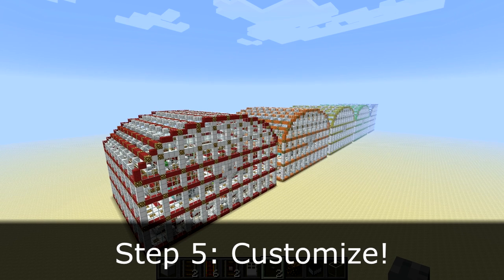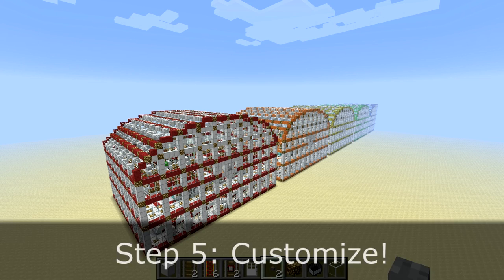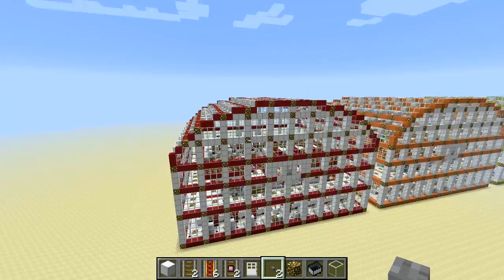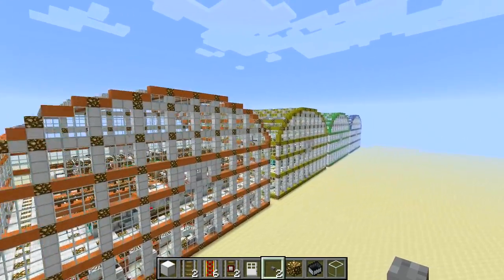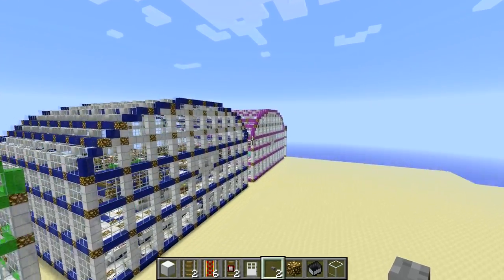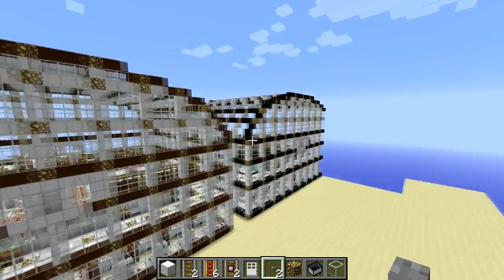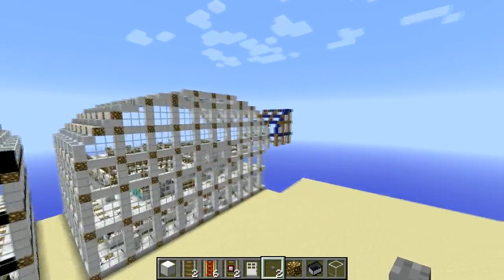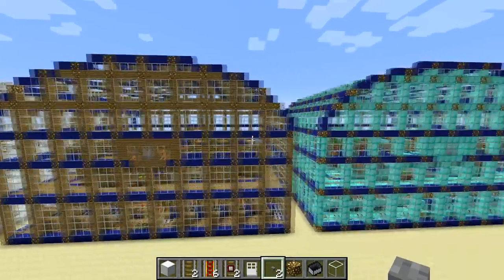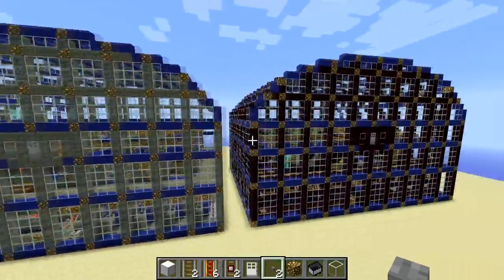One last thing you can do with your stations is customize the colors and materials the station is made out of. In MCEdit, you can use the replace tool to replace the blue wool with any other type of wool or material you desire. This color-coding is very useful if you have color-coded lines, such as the blue line or the red line, or if you just want to give your stations a bit more personality. You can also replace the iron blocks that make up most of the station with any other solid block material — here we've got a wood station, one made of diamonds, some mossy brick, and another made of nether brick.